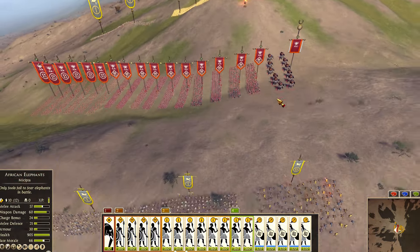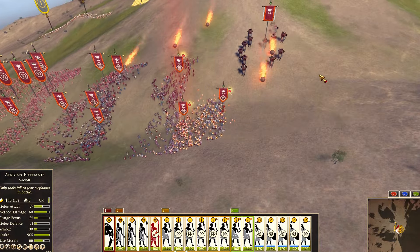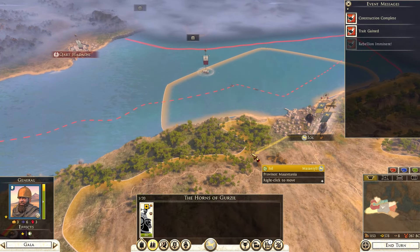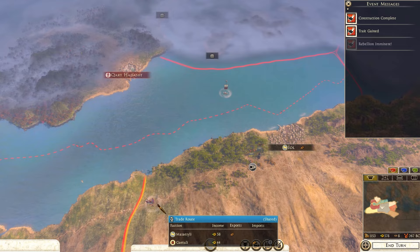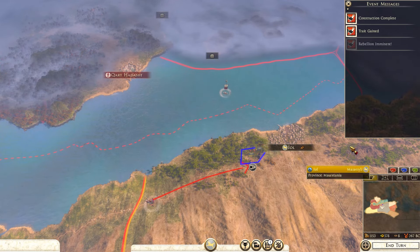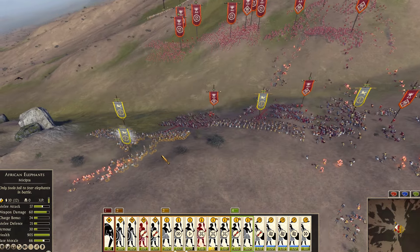Tip number four is to use ambush stance. A lot of people know about this but almost no one uses it, and there is a way to make it overpowered. Make a small army and place them close to the enemy front line, then put your strong army in front of it in ambush stance — preferably in the woods. This way you bait the enemy into attacking your smaller army, but they can't see your ambush army, allowing you to take down strong armies very efficiently.